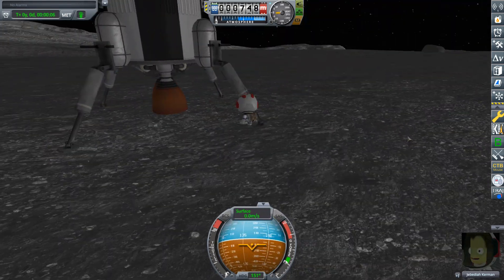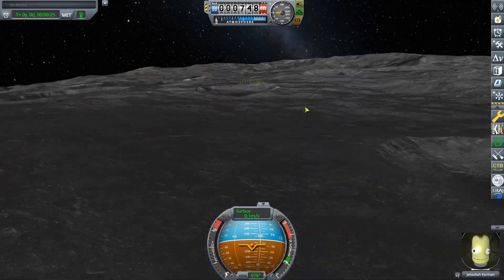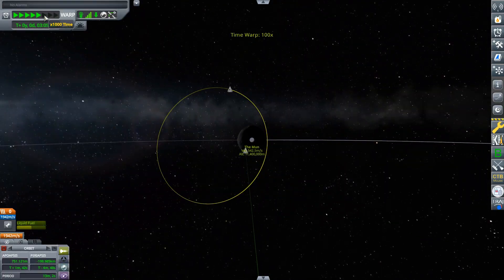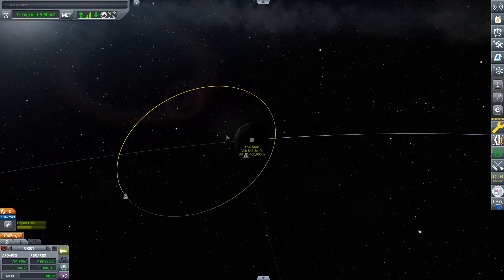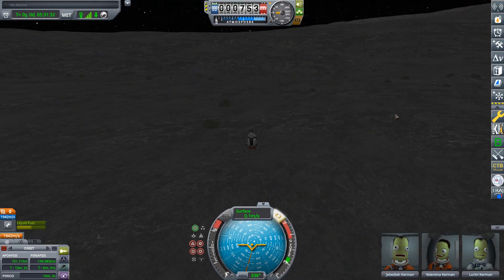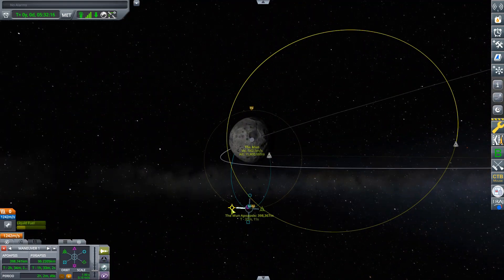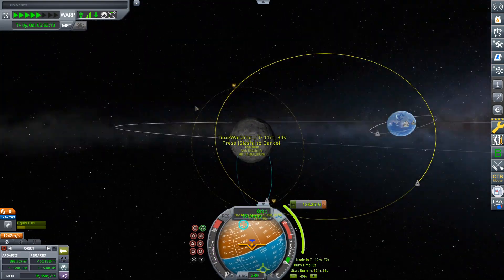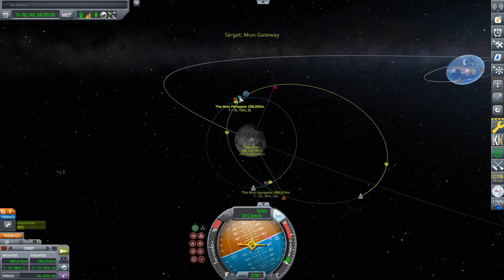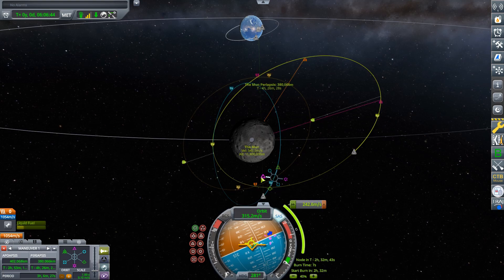Now I get Jebediah out of the spacecraft to plant a flag, which he's going to do right now. I zoom out a little so you can see half of the Mun. I name it 'Mun Landing' — very creative, I know. Now I'm going to check which way I have to go to get back to the craft, just to be sure. That really took me a while. So I'm probably going to take off soon — there you go, we're taking off now. We're not exactly aligned with the space station, but I just go ahead and circularize. Now I'm going to try to match my orbital inclination with that of the space station, which is going to take me quite a while.